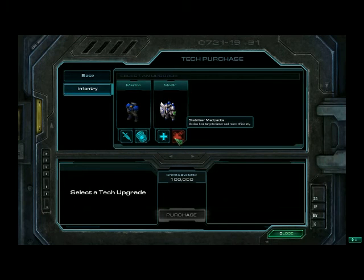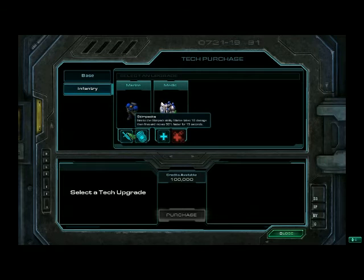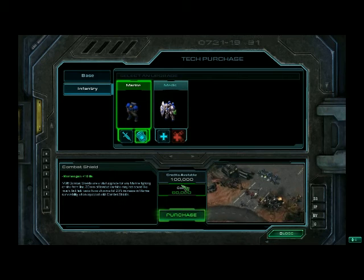Base bunker increases the range of all units in the bunker by one, and increases the number of bunker slots by two. Let's upgrade these guys first. Stimpaks: grants the stimpak ability, marines take 10 damage then fire and move 50 percent faster for 15 seconds. Combat shield: increases marine life by 10. These pretty much cancel out.